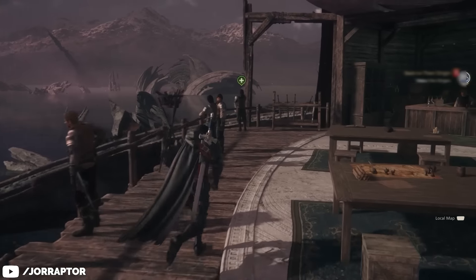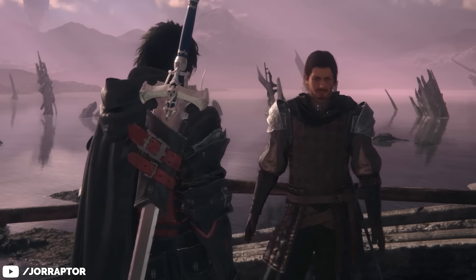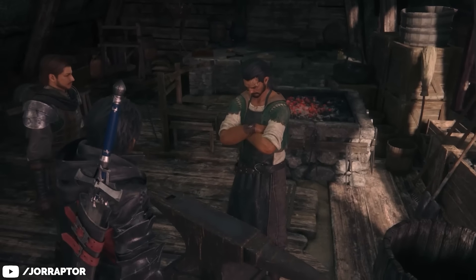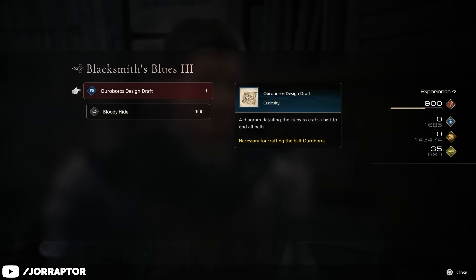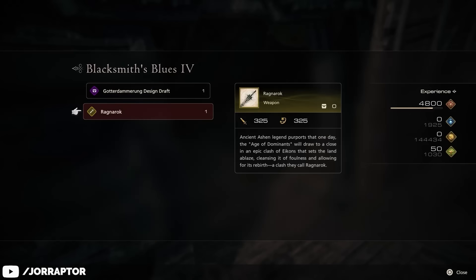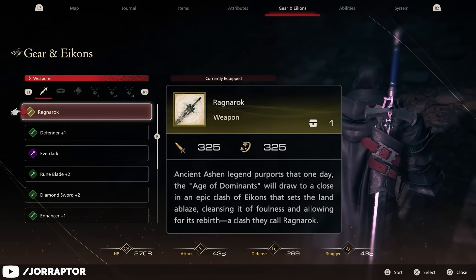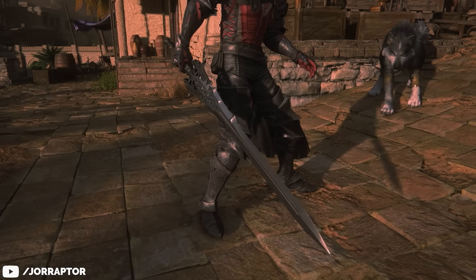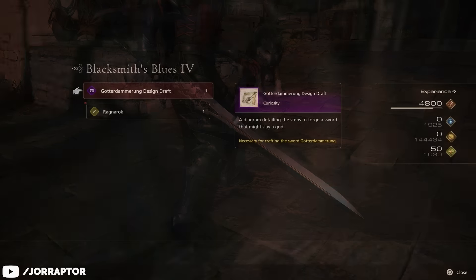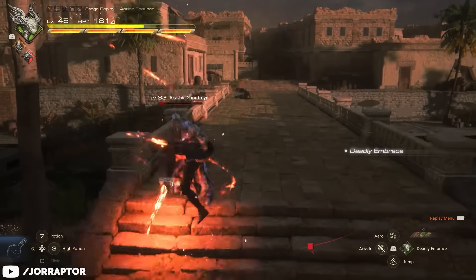Not much to these — both start from the hideaway by talking to August at his usual spot close to the Hunt Board and Patron's Whispers, and you'll complete the quests by simply following the quest marker. By completing Blacksmith Blues 3, you get the blueprint for the Ouroboros, the best belt in the game. And by completing part 4, you are handed the Ragnarok sword, which is already very powerful with an attack and stagger rating of 325. You'll also receive the schematic needed to upgrade the Ragnarok into the Gotterdammerung, which is even more powerful.